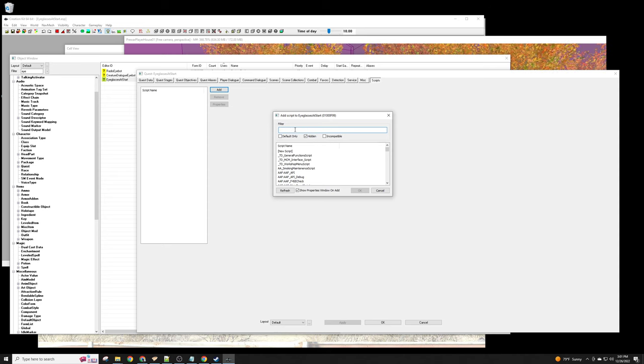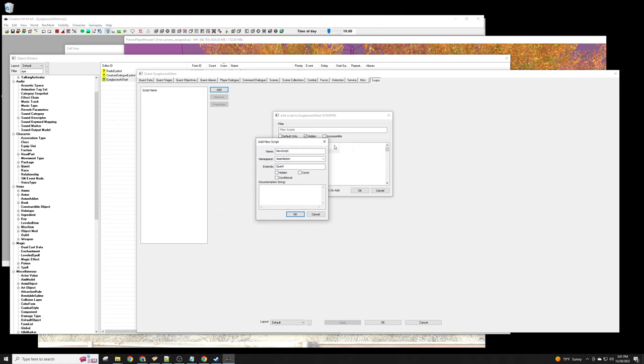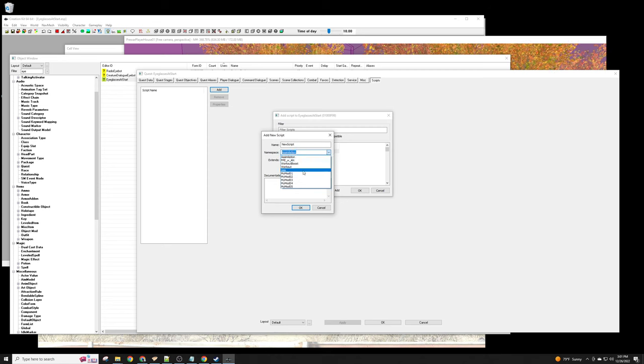Now we want to create a new script here. It's a little unusual — there's no 'Create New' button; you just double-click on 'New Script' in the list and it will actually create a new script. They probably should have had an Add button in the UI, but that's how you do it. You can create a namespace for your script — like 'aa' or similar — so your scripts go into a sub-folder and are easier to find. I'll use 'eyeglassesAtStart' as the namespace.